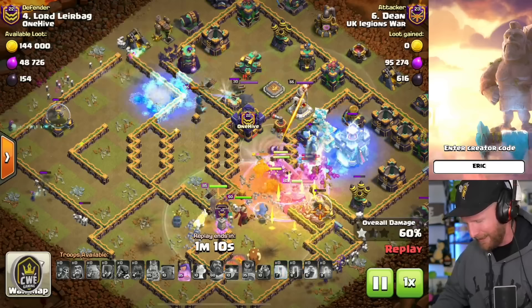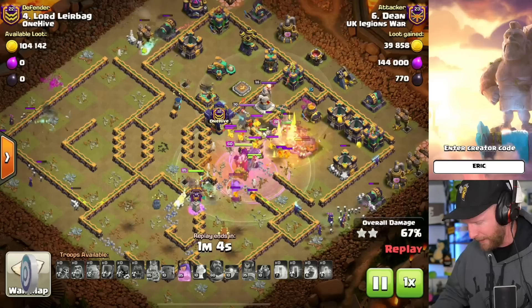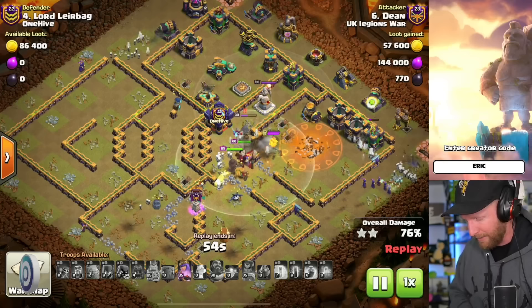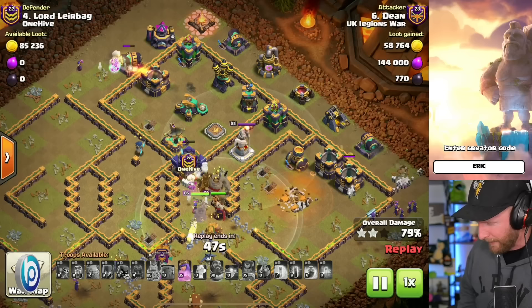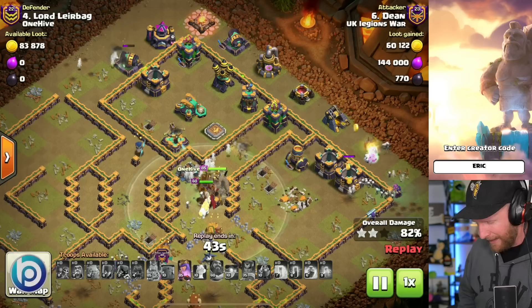He definitely made some mistakes and rushed the bats a little, but he is able to push all the way to the Town Hall. Tons of witches are surviving and they can spawn additional skeletons with the new level. Level 6 witches was a long time coming and it's finally here. We'll see how effective witch spam is in the long run, but the extra HP from the golems, stronger heroes, and the new pets all add up.